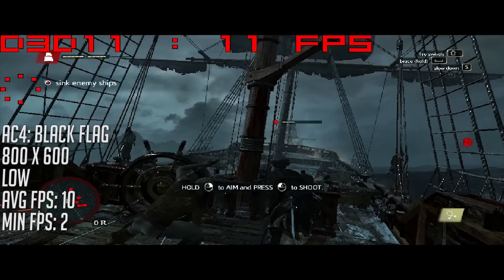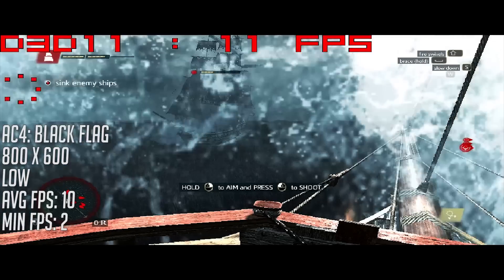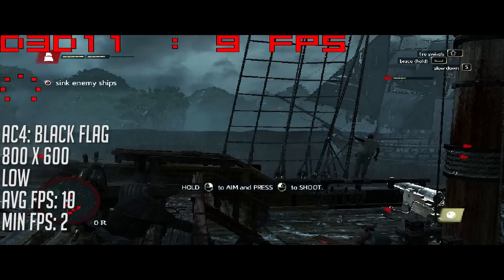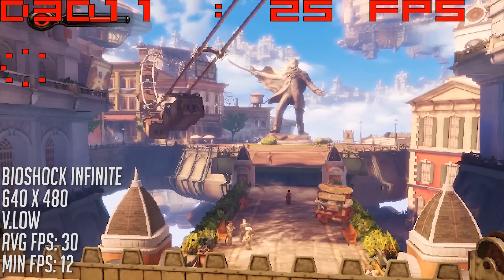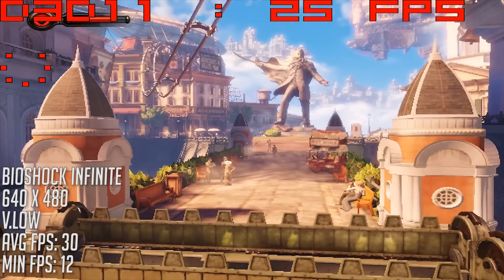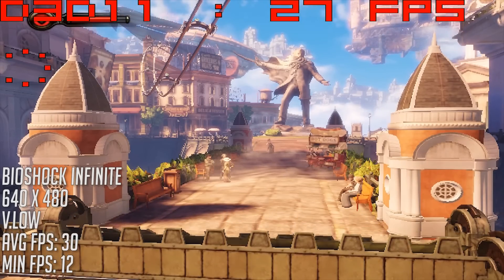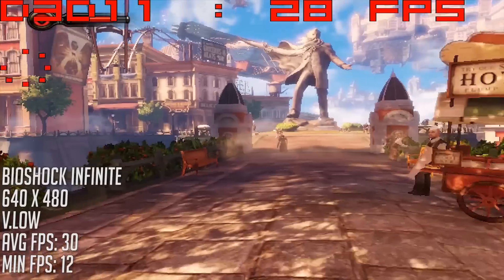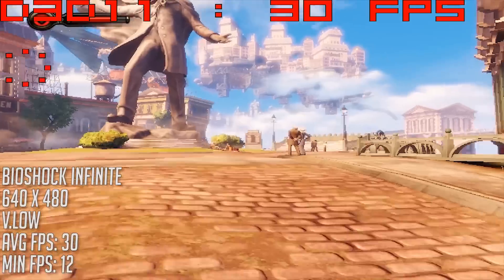Some of you also ask me why MSI Afterburner says D3D11 in the top corner when I test DX10 cards or below. I think — but don't quote me on this — it's because the D3D11 runtime is able to run on DX9 and DX10 hardware using feature levels, meaning that some features of DX11, like better resource management, can be used on older hardware without the full support of the newer API. If someone can explain that better down below please do, as I'd love to know.